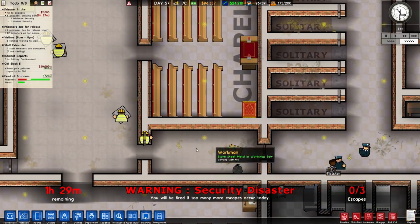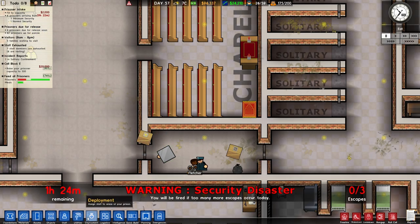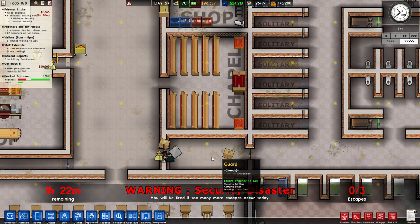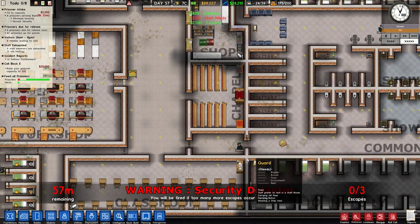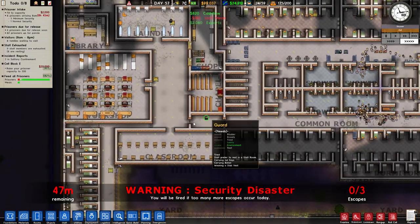Dismantle. Then I can say a guard should be deployed here at all times, which makes it a little bit better. So now we can open both sides there and that should be a little bit more efficient.